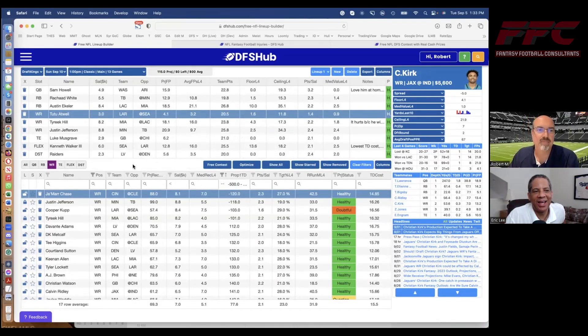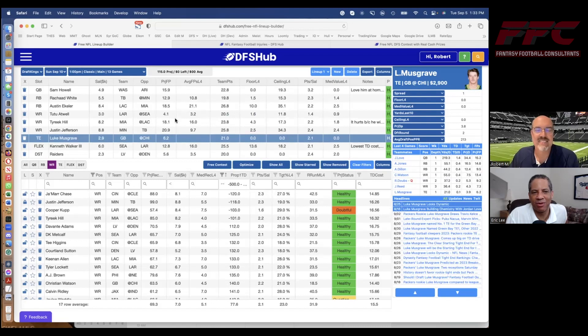I still need value at tight end, and it's going to be Luke Musgrave from the Green Bay Packers. Even though he is a rookie this year, Musgrave won the starting tight end job. He's a very big target — he's not going to be a guy that just only blocks; he'll go out for passes and can be a major threat around the goal line. He'll pay off in spades if he gets a touchdown pass. Jordan Love, I think, is going to rely on Musgrave when he gets near the goal line because he's six-foot-six — a huge target with great catching ability. I really like the Musgrave pick, especially if Romeo Dobbs the wide receiver is in fact out of this game.